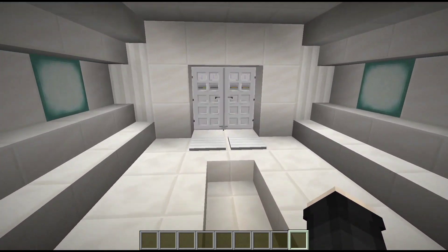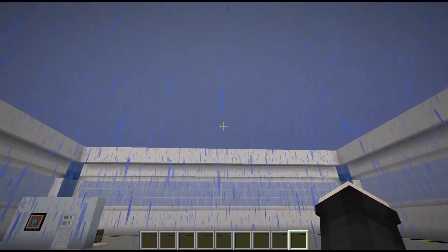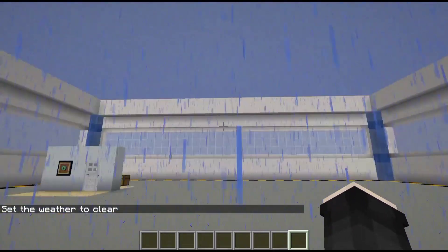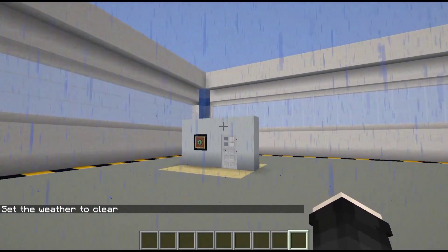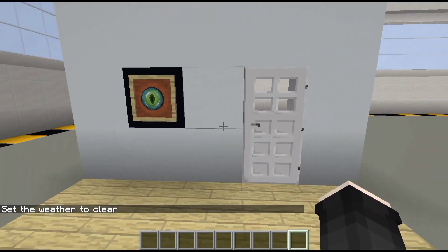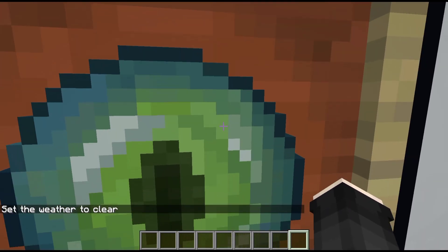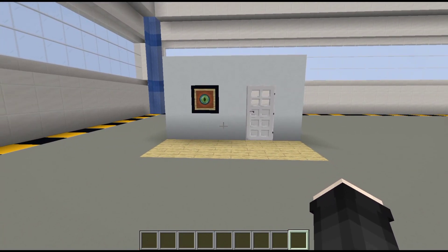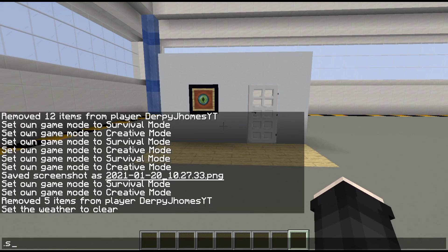Let me go right here to my building stage — oh, it's raining. Let me do weather clear. There it goes. Right here we have the actual eye scanner itself. As you can see, in creative mode it is not working — when you go right here it will not open the door.